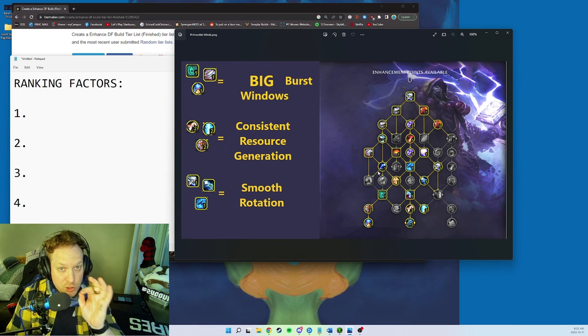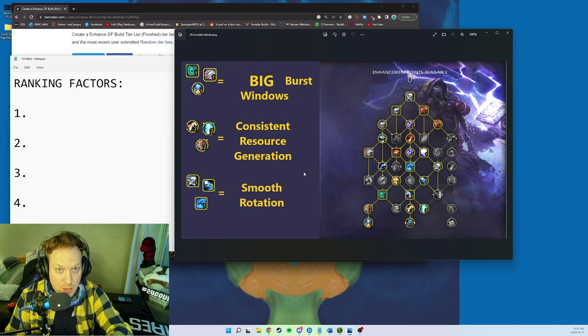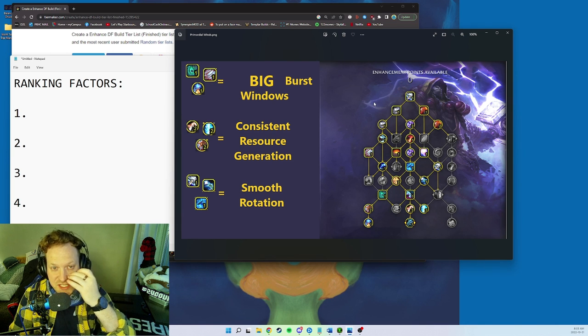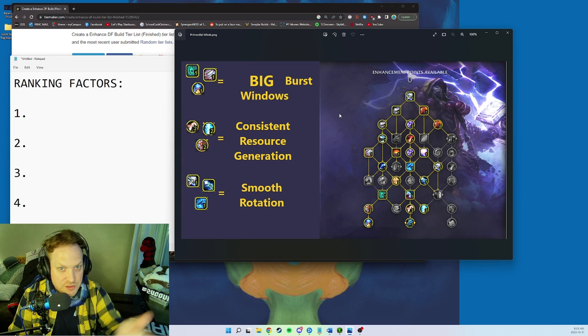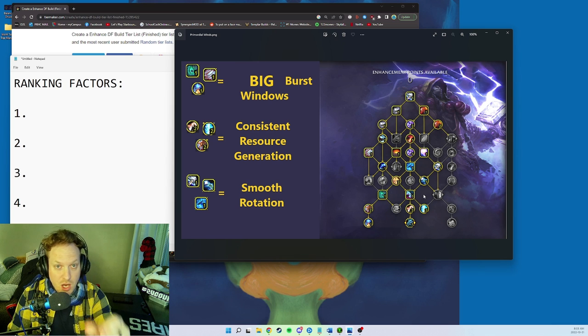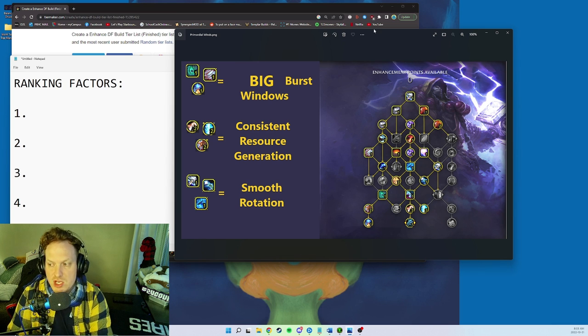I'm going to put all of these pictures up on my Discord so you can just go there and see: this is the Alpha Wolf build, this is the Raging Fire build, etc. You can look at it and go — this is what the build does, and this is the talent tree I need.